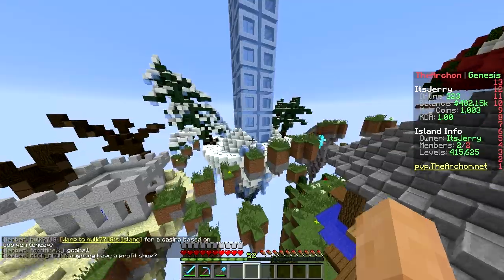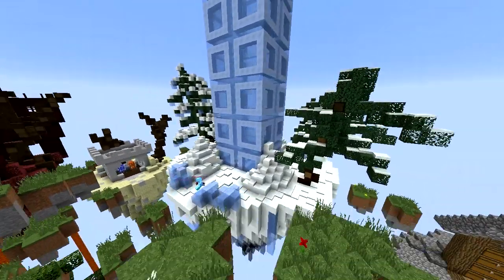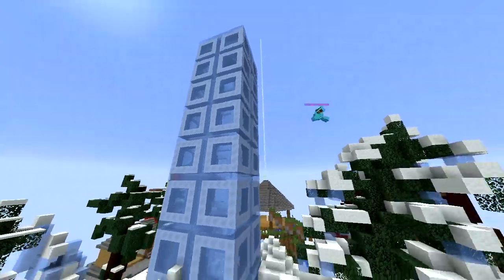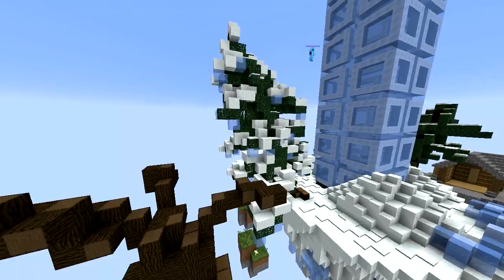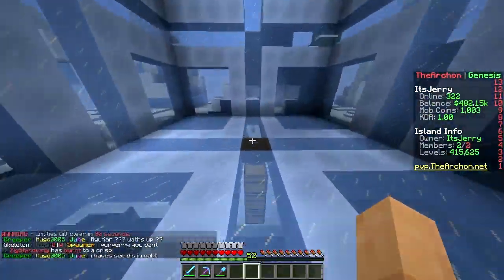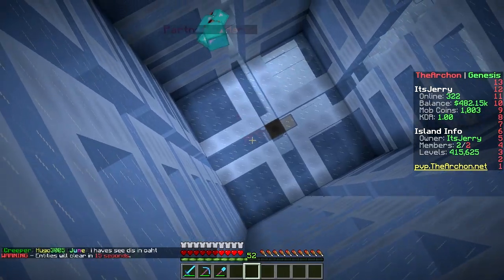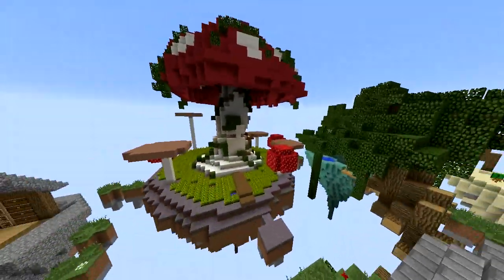Then we made this snow/winter island — it's so cold! Inside, look at this tree I'm really proud of, with lots of snow hanging from it. This ice tower also doubles as a mob grinder. We have a blaze falling down — boom, you're dead — and then the hopper picks it up.